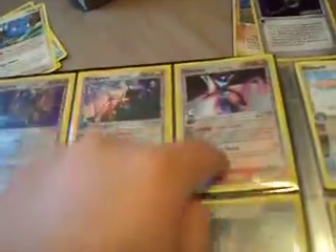I already had Marowak — I pulled that from a pack before. I already had Mewtwo. Got the Metagross from the box. Got some others from packs, got some from the box as well, and I got one off eBay.